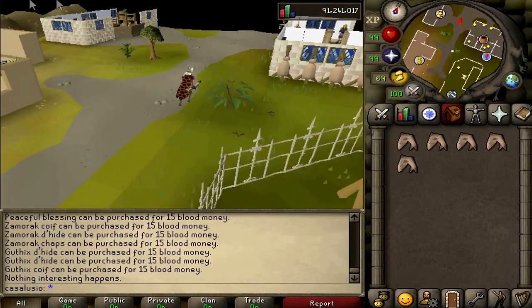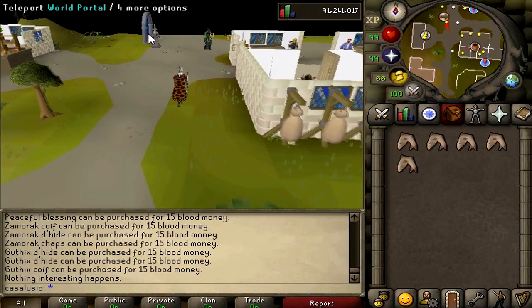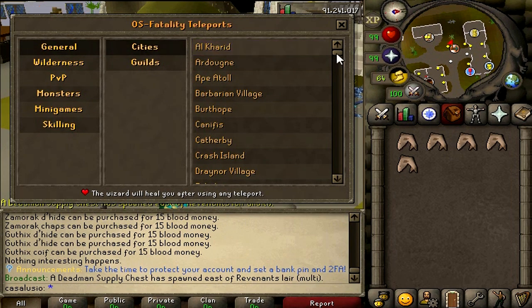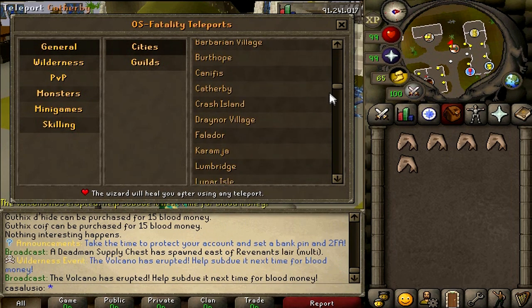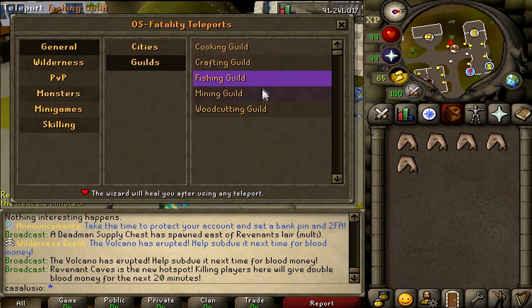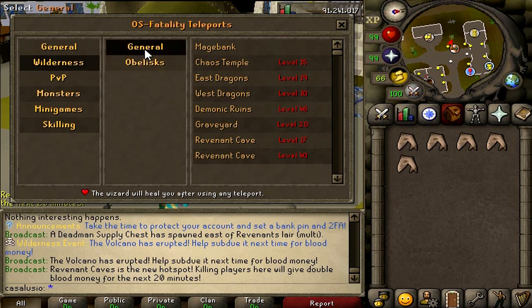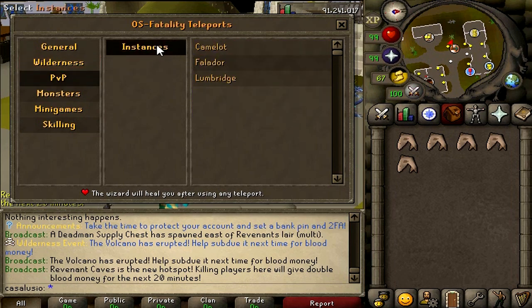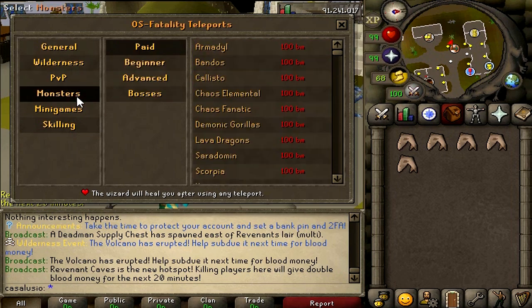Let's check the teleports. Under general teleports you can go anywhere from Al Kharid to Yanille — every teleport, guilds, and wilderness teleports. You can also teleport to any obelisk, which is very cool. PvP teleports include instances, Camelot, Paladar, and Lumbridge.